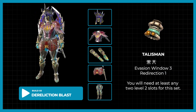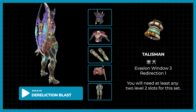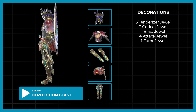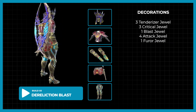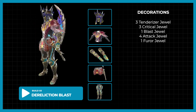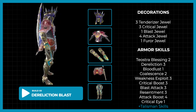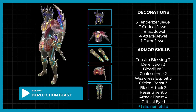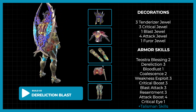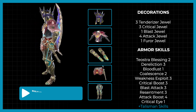You will need any 2-2 talisman for this set. I will be using my Evade Window 3 and Redirection 1 with 2 level 2 slots. You will need: 3 Tenderizer, 3 Critical, 1 Blast, 4 Attack, and 1 Furor Jewel. This set gives you Teostra's Blessing 2, Dereliction 3, Bloodlust 1, Coalescence 2, Weakness Exploit 3, Critical Boost 3, Blast Attack 3, Resentment 3, Attack Boost 4, and Critical Eye 1.